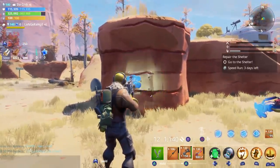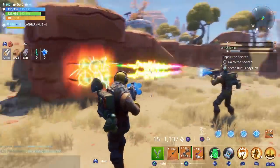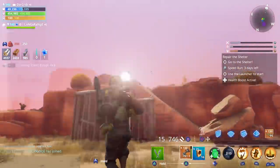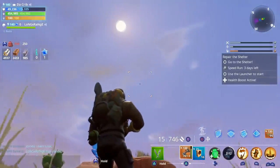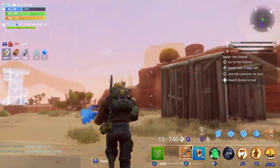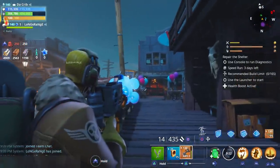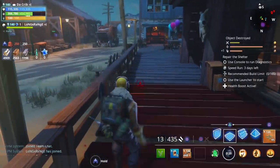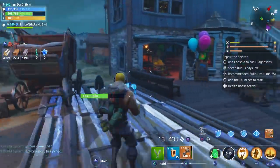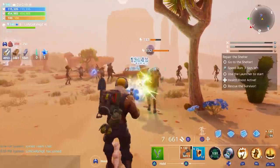I can see little rainbows. I'll go ahead and show the fire rate — just holding down the trigger. It also makes a little sound when you shoot it. The reload looks like it takes about a second, so the reload is pretty quick with the reload speed perk on it. The range is within about one, two, three, four, five tiles.